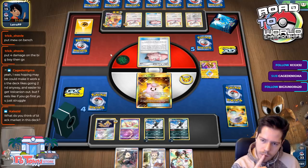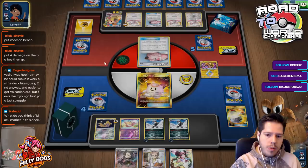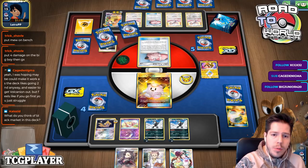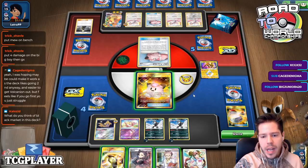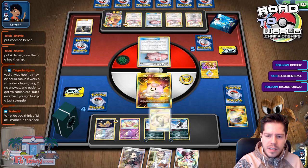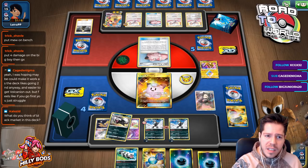At some point my opponent might need to use Max Discharge rather than going back to the bench. There's a Cynthia, which means fewer ways to return energy. My opponent decides to pass, so I'm going to Marnie. Didn't really do anything — that was interesting.